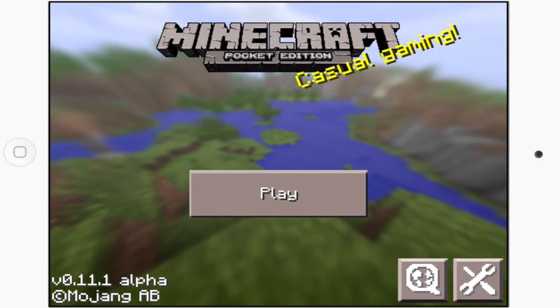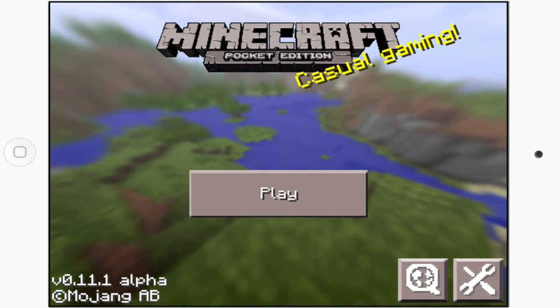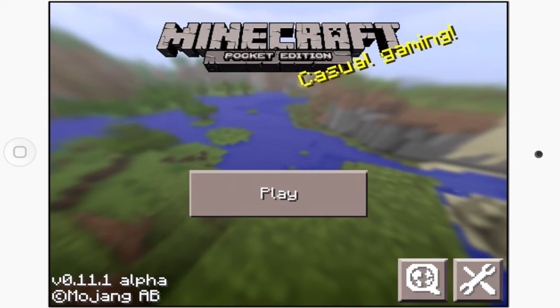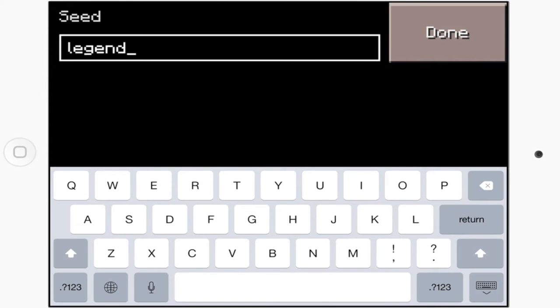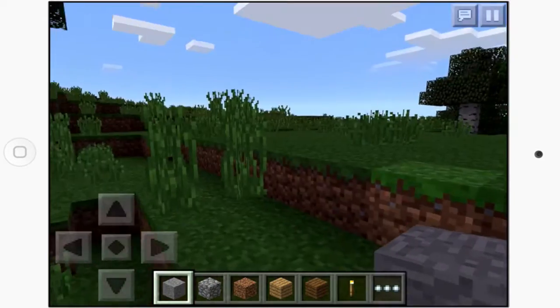Hello everybody, this is EYStream and I've got a cool new seed for Minecraft Pocket Edition 0.11.1. This does work with any higher versions and all 0.10 versions. The seed is 'legend of Yoshi' — no capitals on 'legend', space, no capitals on 'of', space, then 'Yoshi' with a capital Y. I'll have that seed on screen and in the description.